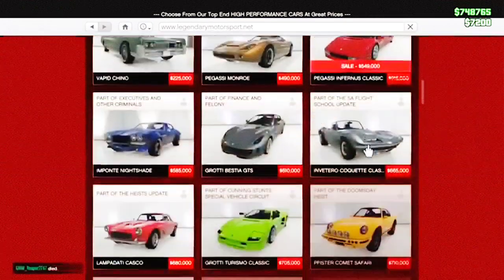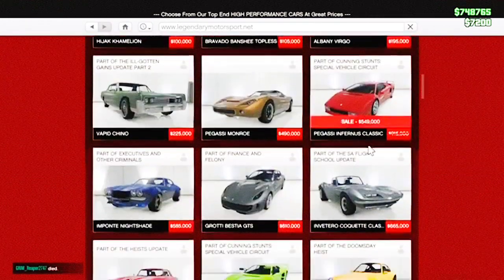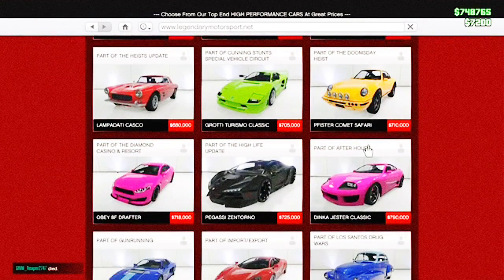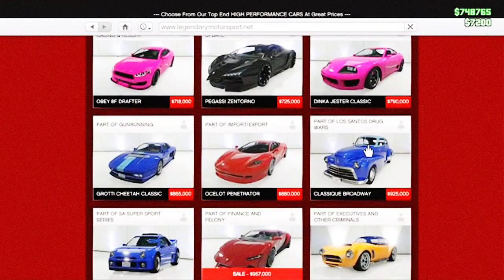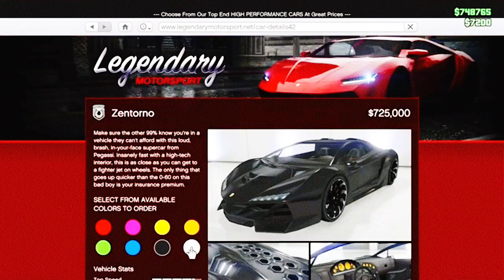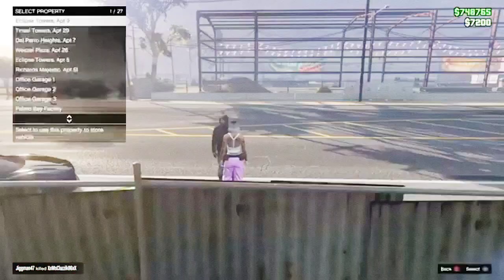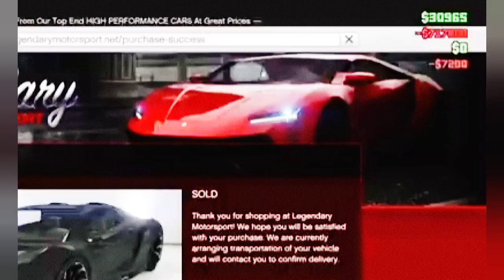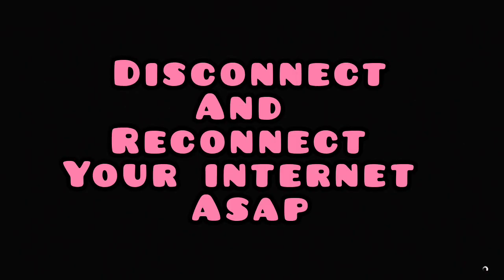What I'm going to do is go into Legendary and find a vehicle that's cheap enough for me to afford but also worth enough that I can sell it and make some money back. I'm going to go with this Zentorno. You're going to go ahead and purchase it, pick the garage you want, and as soon as you see that it says sold — it'll also take your money — you want to disconnect and then reconnect your internet as quickly as you can.